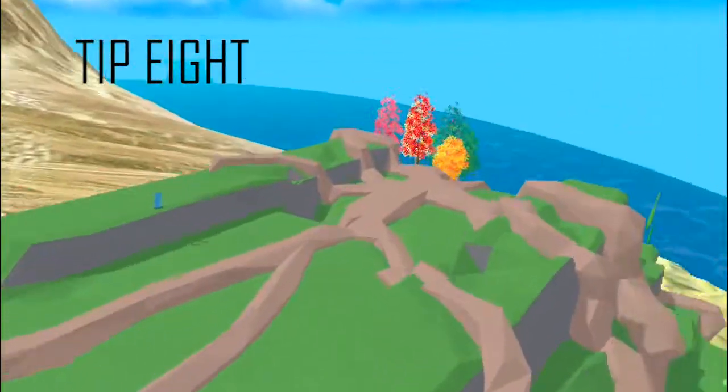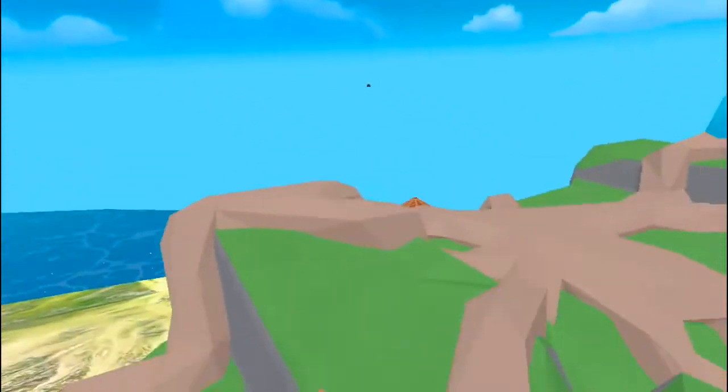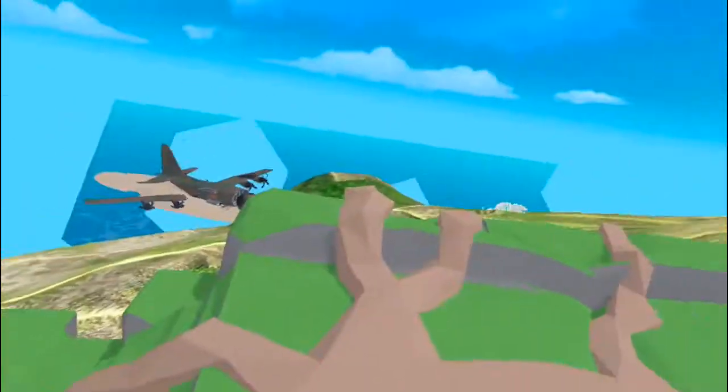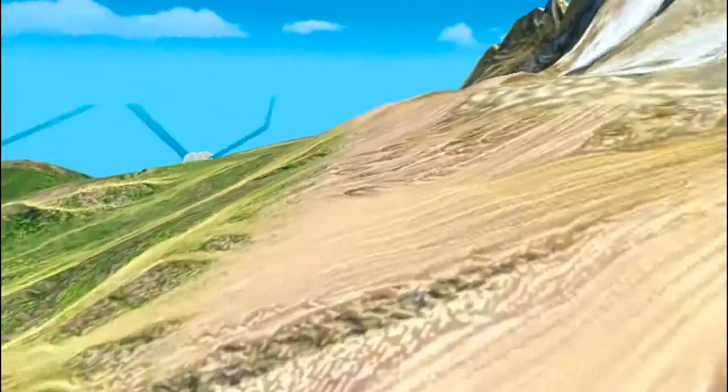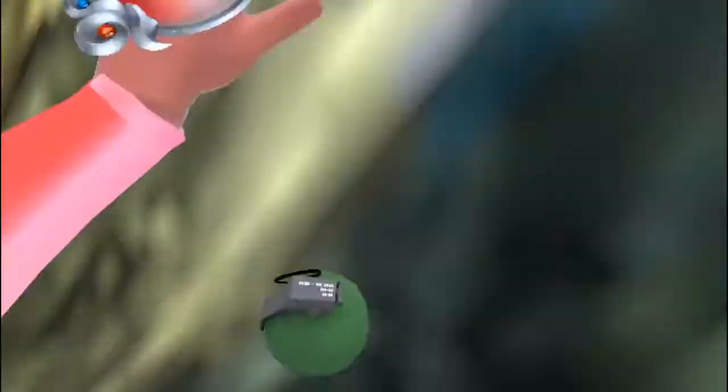Tip 8: Use the zone to reposition. If you're overwhelmed, it's a good idea to run through the zone to reposition, heal up, and find some more ammo. But don't use the zone if you have low health, because I've seen lots of people trying to do this strategy and they just die in the zone.